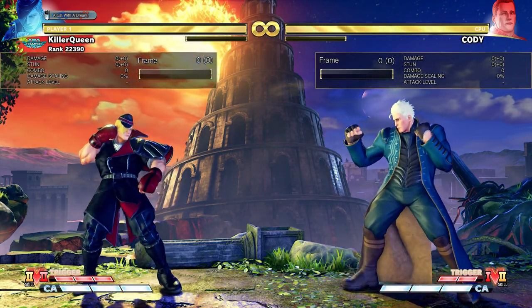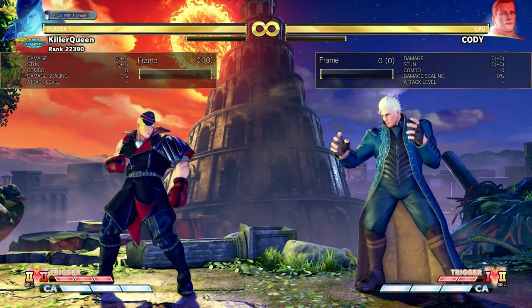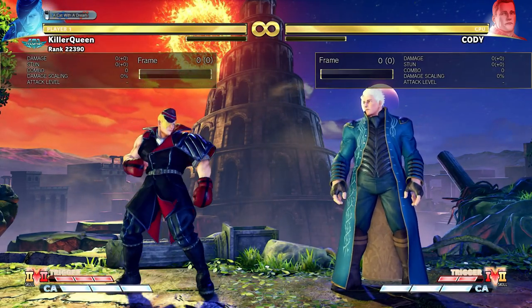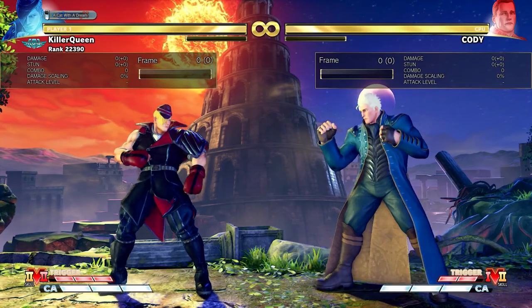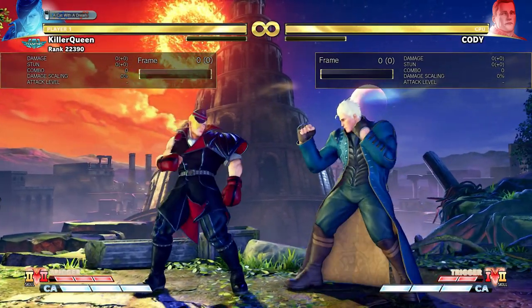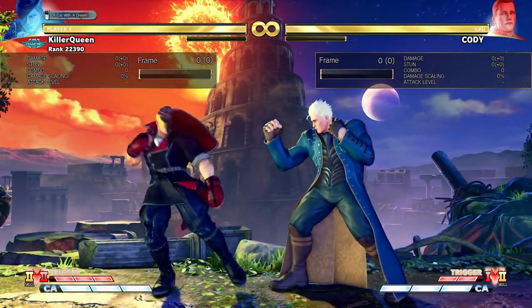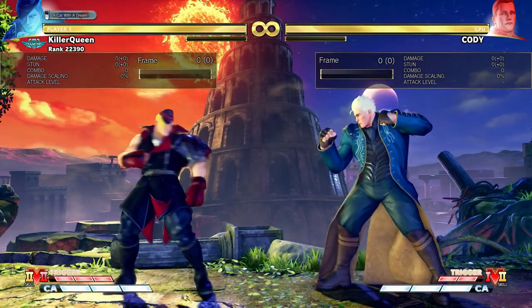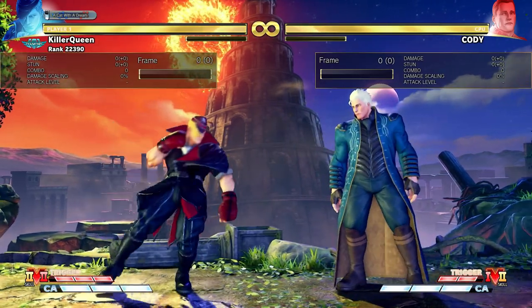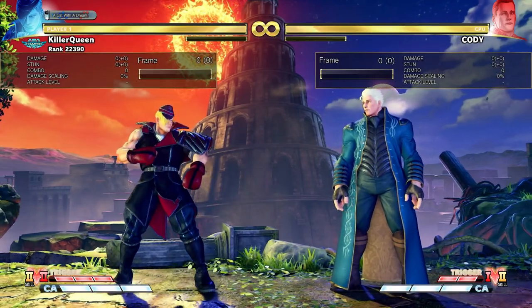Let's talk about Season 5 and the end changes that have come. I won't be talking about V-Trigger 1 really, and there will be some changes I don't really talk about, but I'll talk about most of the important ones and his new V-Skill. Let's start off with his back movement speed, which has been increased. It's hard to see, but it's definitely increased. This is a good buff — back walk speed is generally more important than forward walk speed for the purposes of spacing, punishing, and baiting.